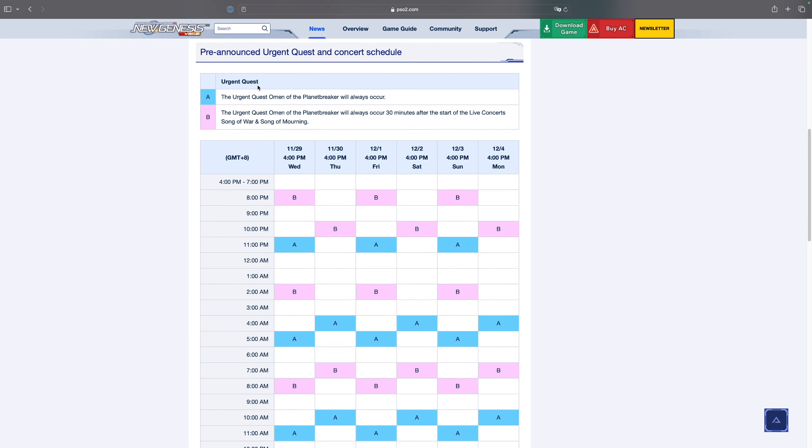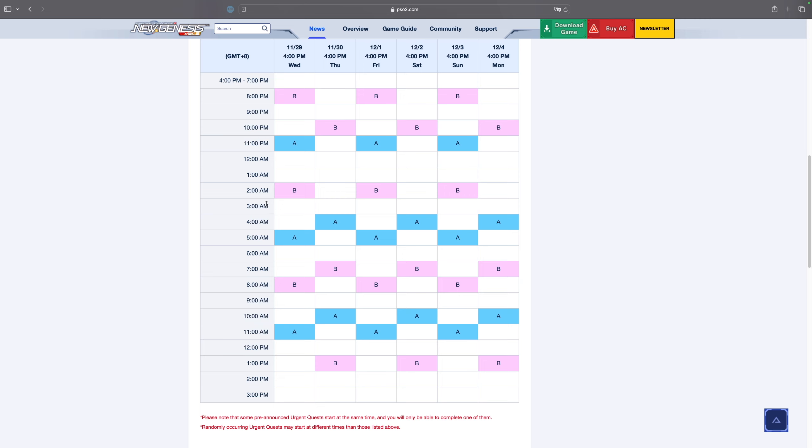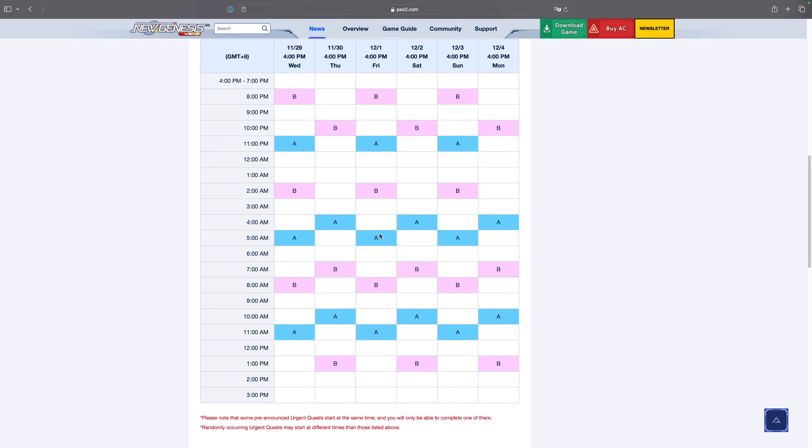I'll leave the schedule in the description below because it auto-converts to your time zone, so you'll know when Omen of the Planet Breaker is happening. Obviously you shouldn't be waking up at 2 in the morning to do it, especially on a weekday — it's not really worth it. I know there are a lot of boosts going on, but I think the drop rate is still abysmally low. I got mine by pure luck. Even if you do every single urgent quest in this schedule, you are definitely not guaranteed a Flugelguard. Maybe 1% of the player base will get one. So don't go out of your way, but if the timing works out, definitely hop on and do it.